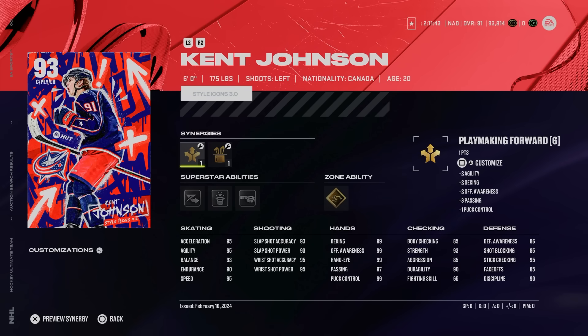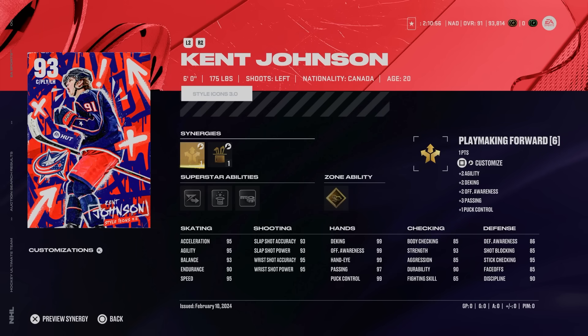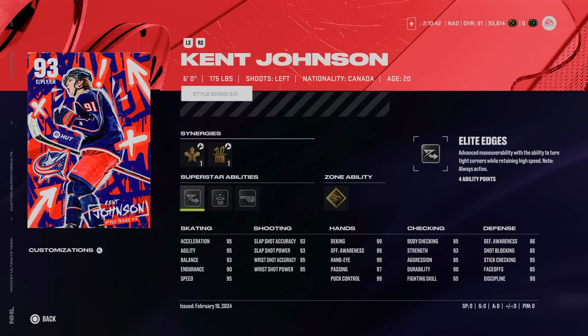Next in the F tier is the 93 Kent Johnson. I understand what they've done with the Style Icons 3.0 event — they went away from player style off the ice toward flashy moves, dekes, and Michigans in real life. I can understand selecting Kent Johnson because he has scored a lacrosse goal. However, he's had such a bad year and hasn't even been in the NHL all season. At 6'1", 175 pounds, the weight is the issue because now more than ever you can throw around everyone, so a small gust of wind will knock Kent Johnson off the puck.